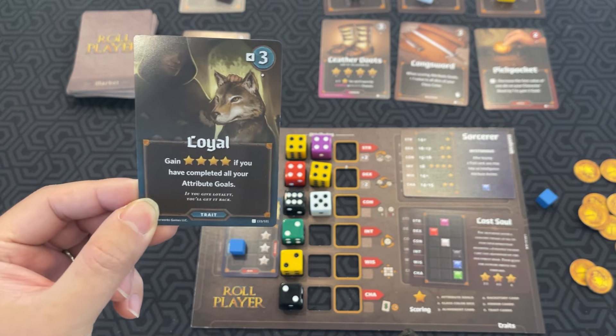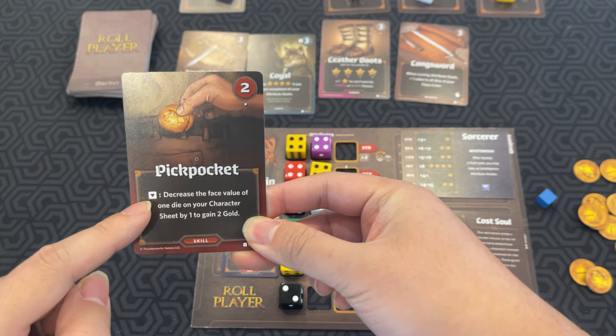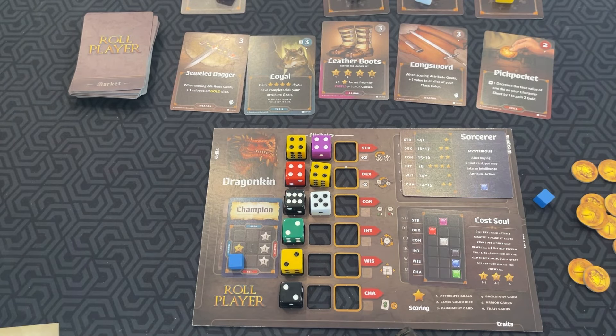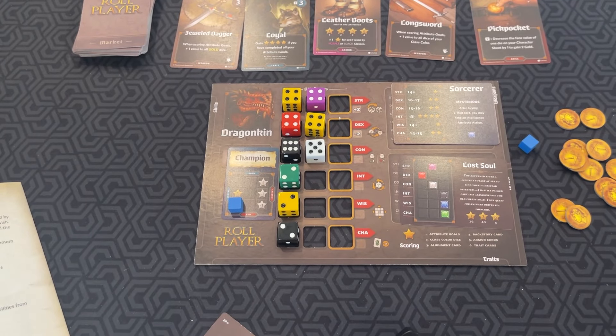This loyal card would give you four stars if you complete all your attribute goals. If you buy a skill card, you can move your alignment token to use it — for example, moving it down lets you decrease the face value of one die on your character sheet by one to gain two gold. If you don't want to buy a card, you can discard one from the market and get two coins. After everyone has done that, you may refresh one of your exhausted skills, draw new cards for the market, place coins on unchosen initiative cards, and pass the dice bag.